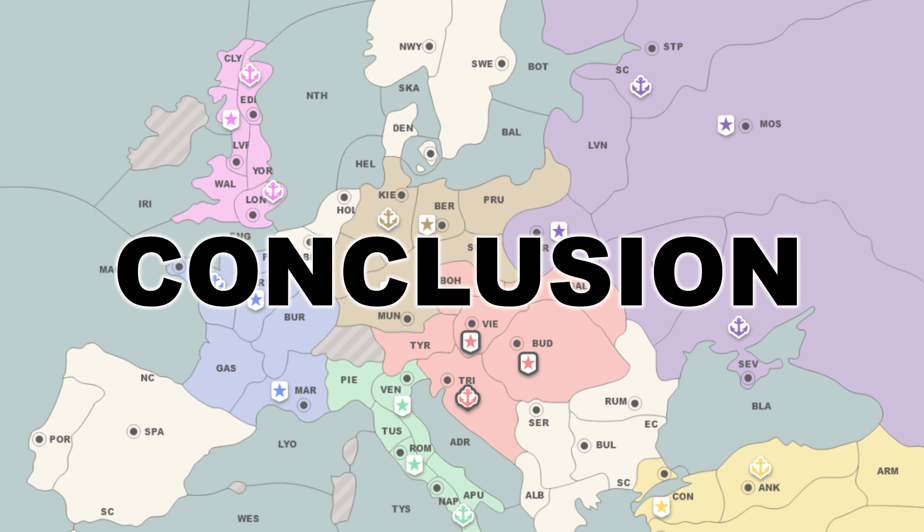Diplodocus High in particular achieved all five of my keys — something I did not previously think any AI would be able to do. The two Diplodocus bots placed first and second in the tournament scoring, with myself trailing in third. The paper Meta released afterwards uses ELO as a calculation, placing Diplodocus High first, a human player second, and Diplodocus Low third. Although the results are anonymized, I believe I'm in fifth place in this ranking.